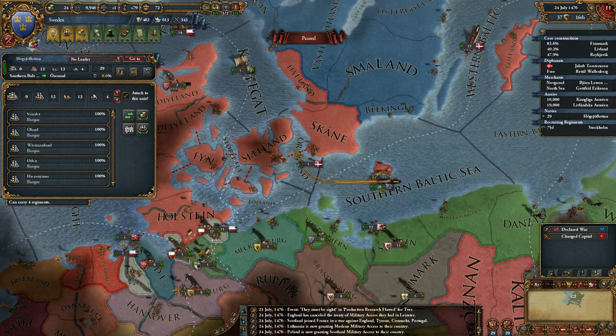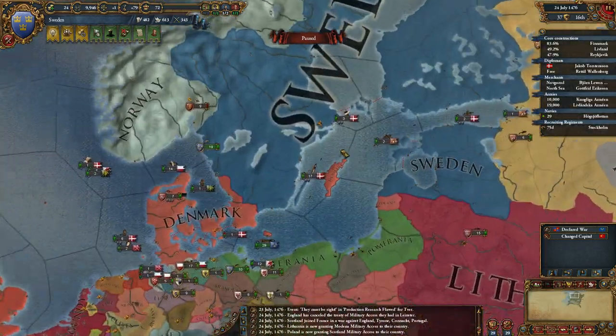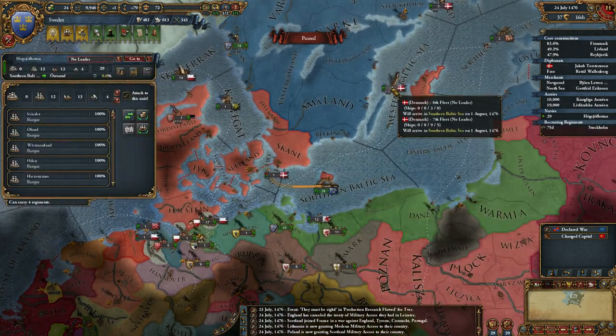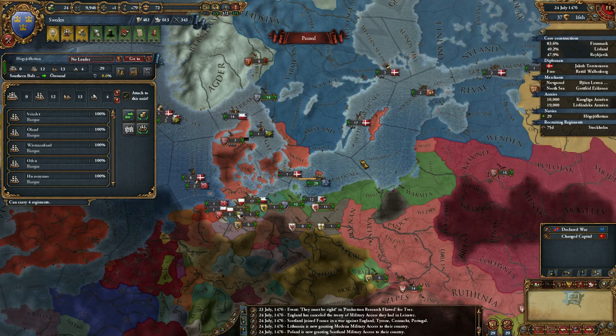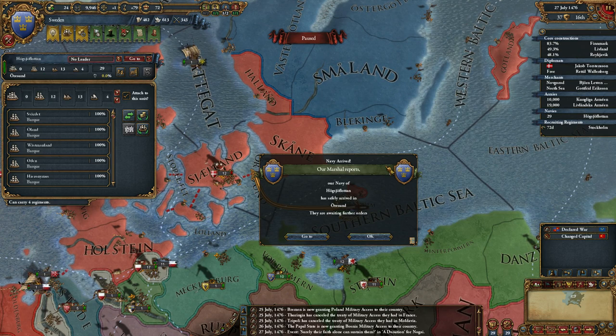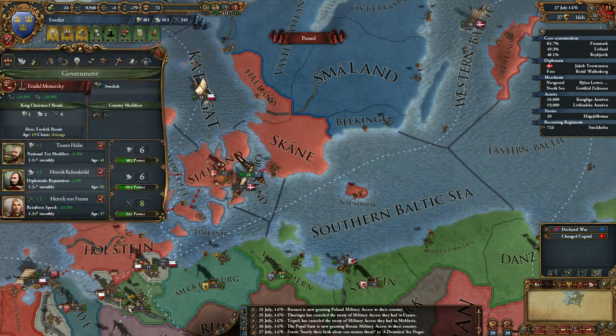Scotland is at war with alliance with France, so England, France, and Scotland are all at war — could be interesting. I need to keep the fleet there to stop them from moving troops over. So we're in position to declare war.